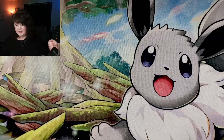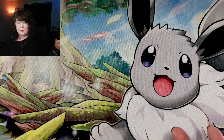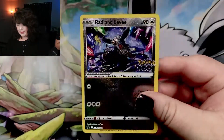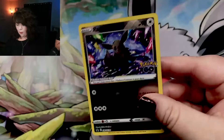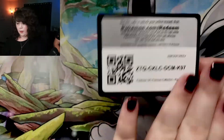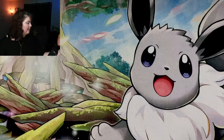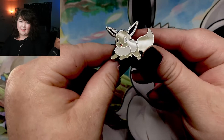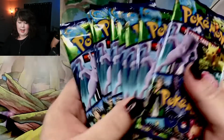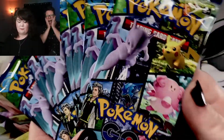Inside the box, you get this amazing shiny Eevee playmat. Look at them. Beautiful, beautiful babies. I'm obsessed. You also get a Radiant Eevee card — holy sparkly — and a code for the Pokemon Trading Card Game Online. And we also have this beautiful shiny Eevee pin as well. And you get eight packs of the Pokemon TCG for Pokemon Go.